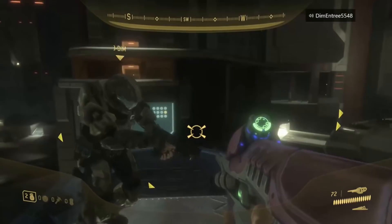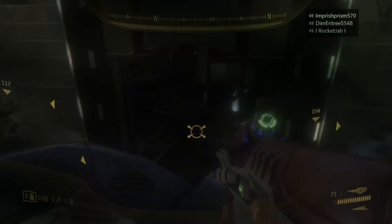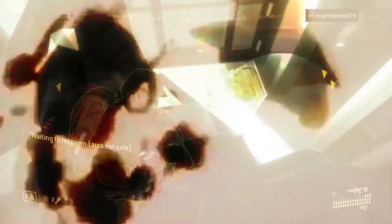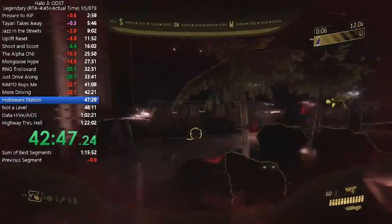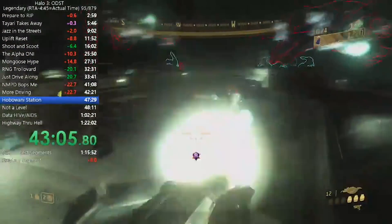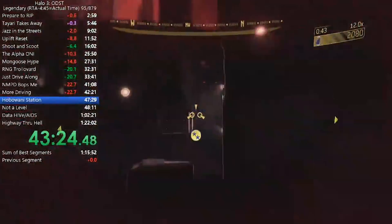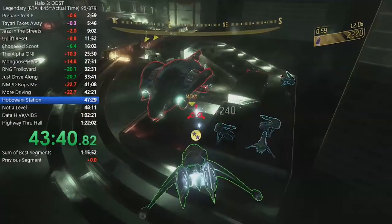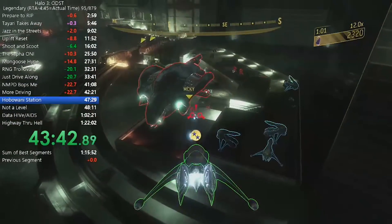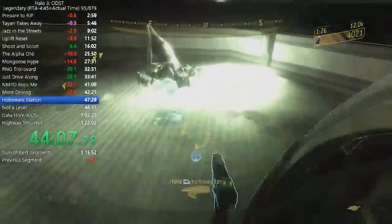Then we get to Kikowani Station, one of the favorite levels from Halo — the one that takes 10-plus hours. Dropping in, we see a quick grenade boost to the stairs to take out all of the enemies and use a brute shot to move things along fast, jumping into a banshee. Then you have the sequence where you wait for the squad to hijack the phantom. In the meantime, the best strategy is to take out all the enemies in the starting area and grab a fuel rod gun.